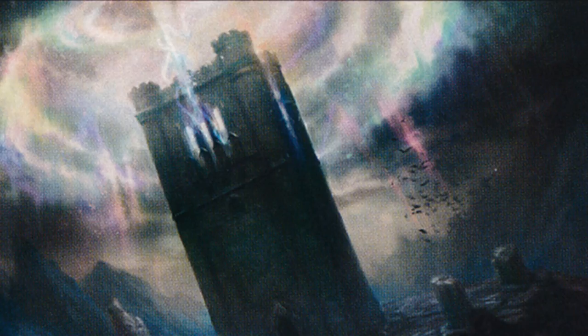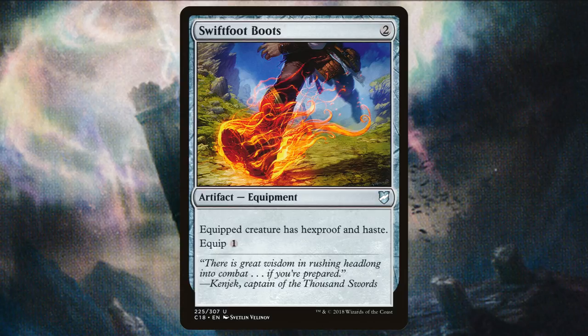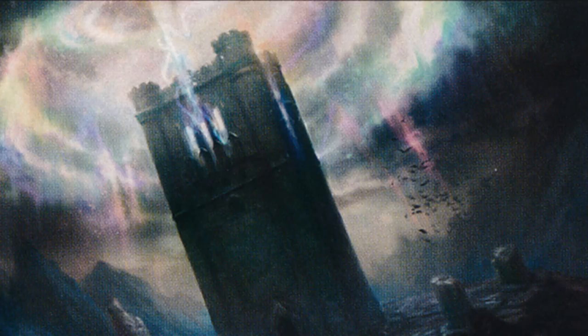Given that Tajic is going to be getting bigger and so is our team, we want to be able to protect him as much as possible. So we're running Darksteel Plate to make him indestructible. We're also including Swiftfoot Boots to give him Hexproof and another instance of Haste — basically just to give him Hexproof. Of course, we have Lightning Greaves. The Greaves give us the ability to protect Tajic, but also instant-speed protect any other creatures our opponents might be targeting with removal.